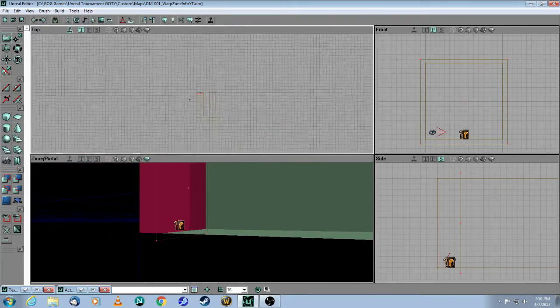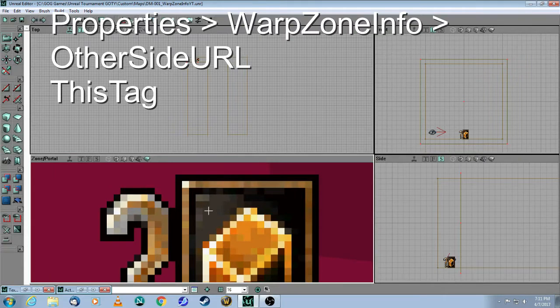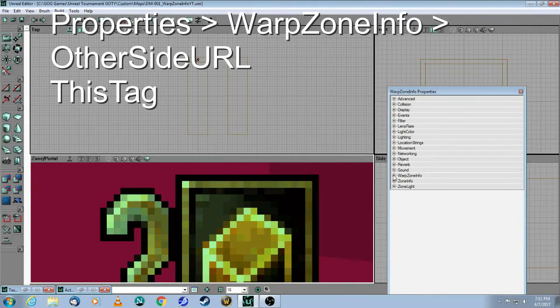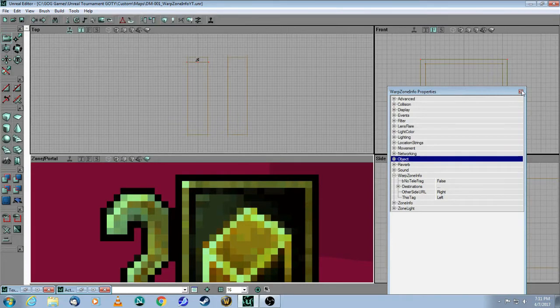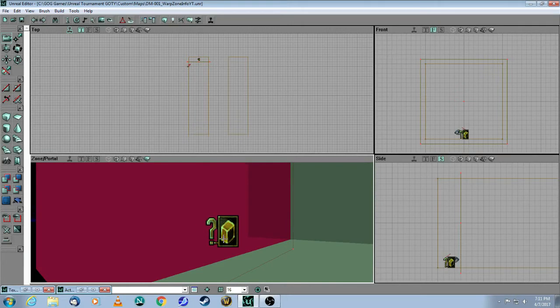Looking at the top here, let's call this one the left tube and this one the right tube. So you right-click on your warp zone and in the properties you need two things: what the other side URL is going to be, and what this one is going to be. So let's call this one 'left' and the other one 'right'. That means you are in the left warp zone and you're going to be teleported to the right one.